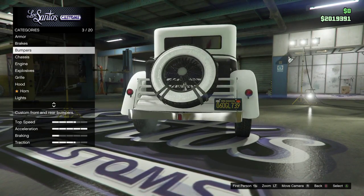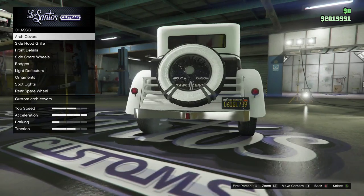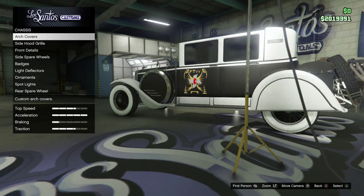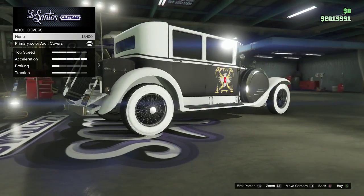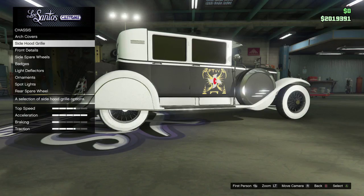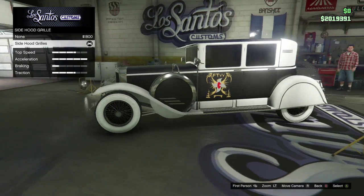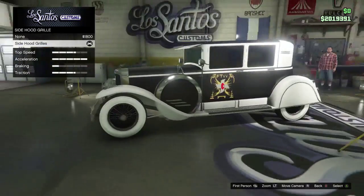Moving on, we obviously have the chassis — different customisations which I haven't seen in this much detail before. Starting off we have covers on the back wheels which just look fantastic, it really adds to the car which I really like. Obviously we've got the sides — as you can see on the front there it's changing, which just adds that extra appeal. Then there's the grill.